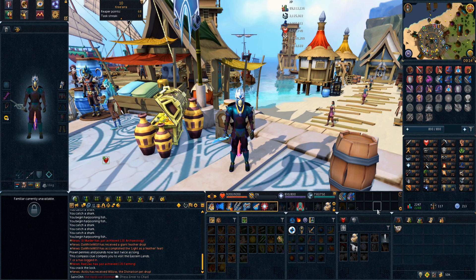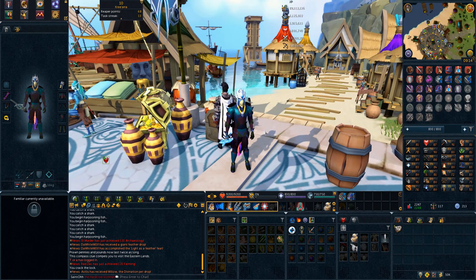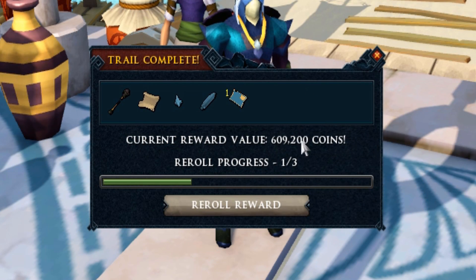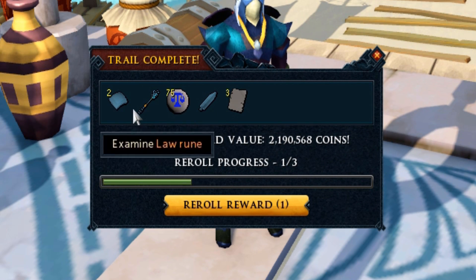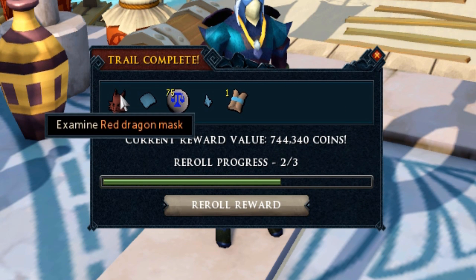We have five caskets here, but couldn't get a master casket — two of the master clues had skill requirements I didn't have, and the other had items there was no way I could get. Opening the caskets: the first gives us around 600k gold, probably from puzzle-skipping tickets, plus a court summons. The second gives us nothing — very strange for the value. The third gives some nice alcables. The fourth has three armadyl page threes — we're definitely not re-rolling that. The last casket gives 100k so we re-roll and get a red dragon mask.